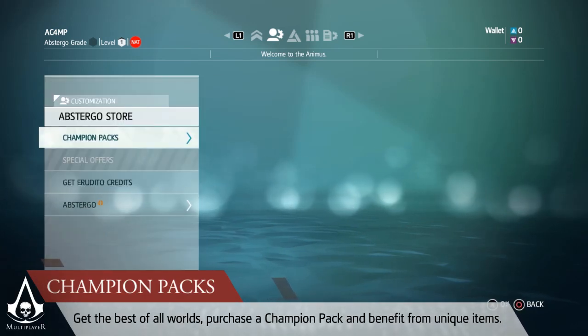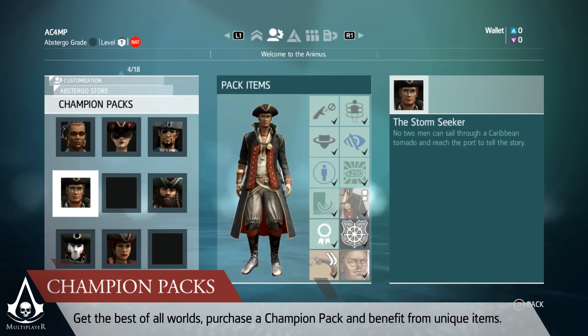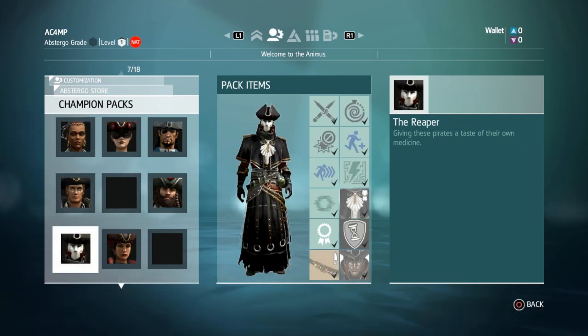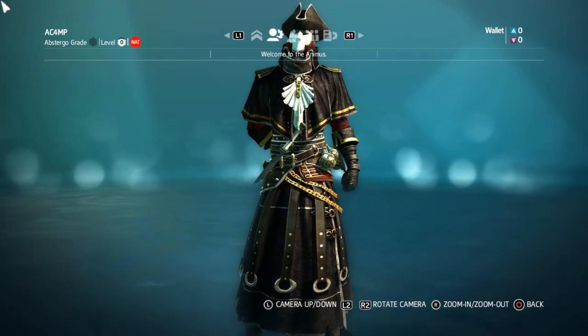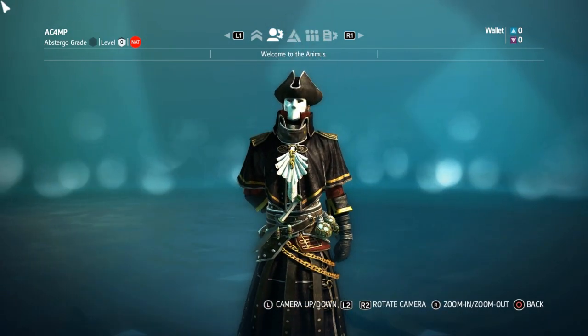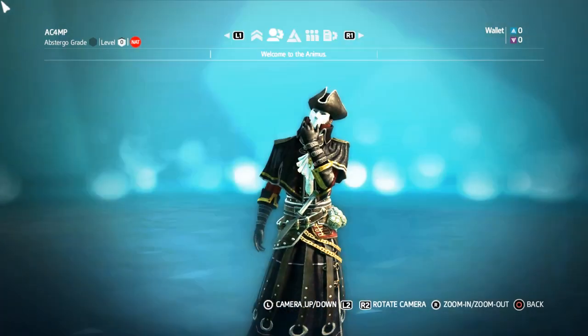Champion packs have also made a return to multiplayer. Champion packs contain all the things you need to outfit your Abstergo avatar. They include abilities, patron pictures, and special costumes for your characters. At the request of our clients, we've introduced a rotating sale on Champion packs, ensuring that there is always a good deal available in the Abstergo store.